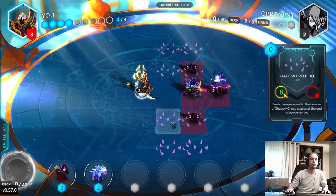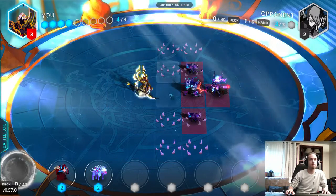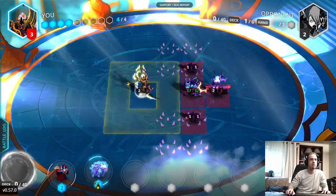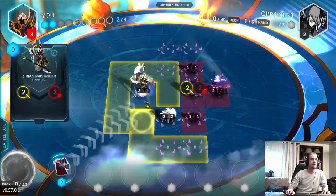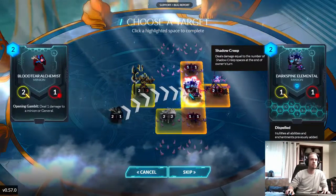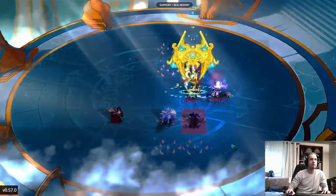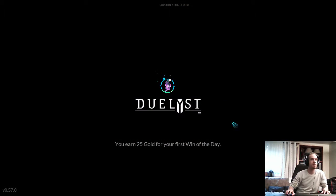Shadow Creep deals damage equal to the number of Shadow Creep spaces at the end of the owner's turn — you really don't want to leave your guy standing on that. And this other minion, when he's summoned, he gains plus 2, plus 2 for each Shadow Creep space. There are 8 of those on the board, so he's getting plus 16, plus 16 — which is really not good. So let's go ahead and remove that effect from him, make him not so scary. This other one, it doesn't really matter where he goes — just deal that 1 damage. Now that he's gone, we'll walk our general forward and lay this back down. Easy peasy.